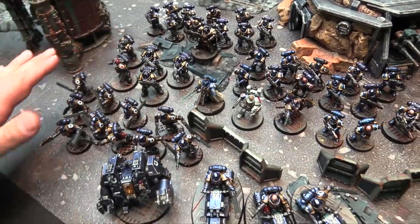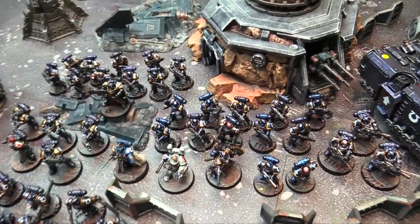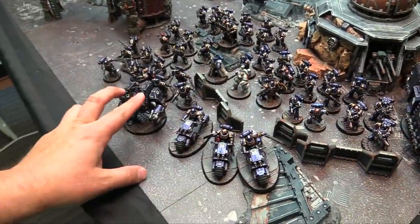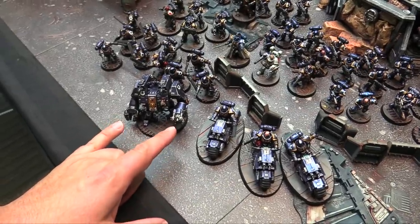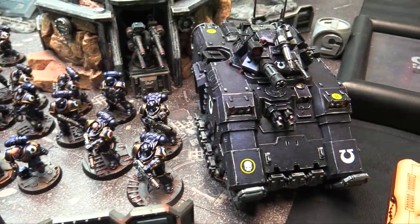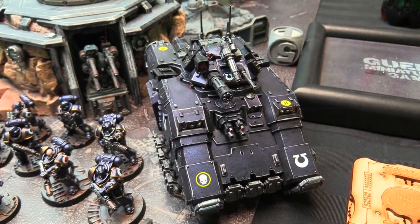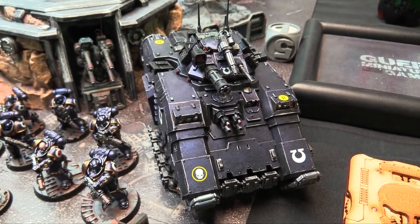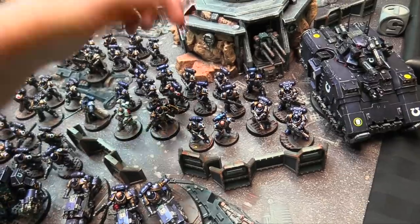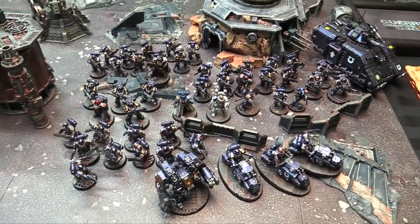For troops I have Heavy Intercessors with Bolt Rifles, a unit of Assault Intercessors with a Sergeant armed with a Plasma Pistol and Chainsword, and two 10-man Intercessor squads with Thunder Hammer Sergeants and double Grenade Launchers. I've got an Ironclad Dreadnought with double missiles, double Heavy Flamers, a Seismic Hammer and close combat weapon, an Outrider Squad, an Eradicator Squad with Melta Rifles, and a Repulsor with Frag Launchers, double Onslaught Cannons, Iron Hail Heavy Stubber, and double Heavy Bolters. Rounding it out is a Command Squad with a Flamer and Sergeant at 45 points.